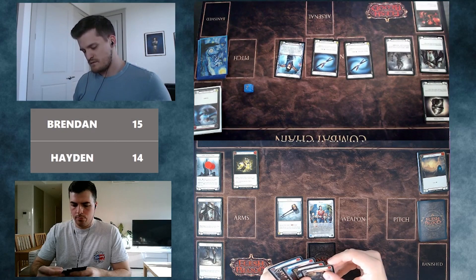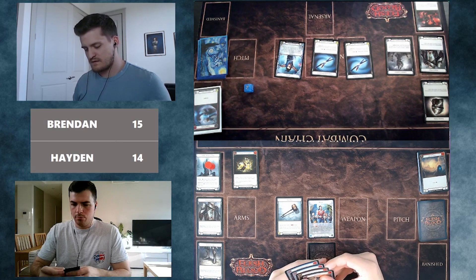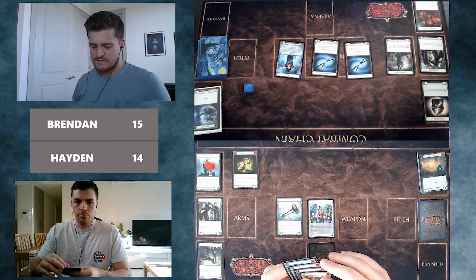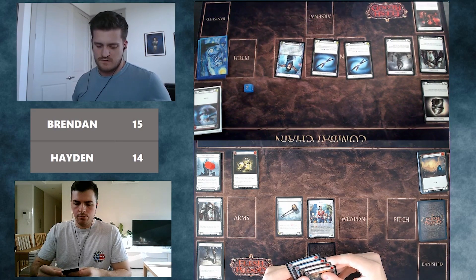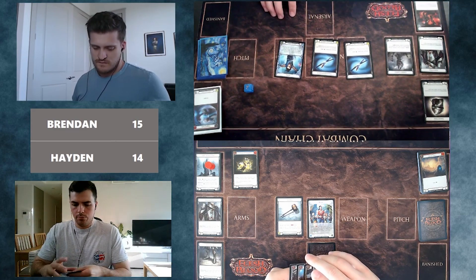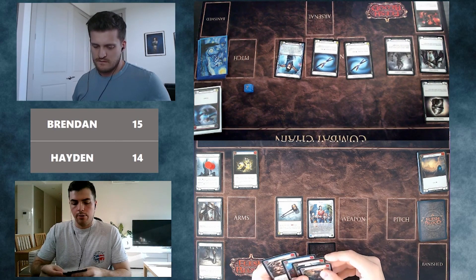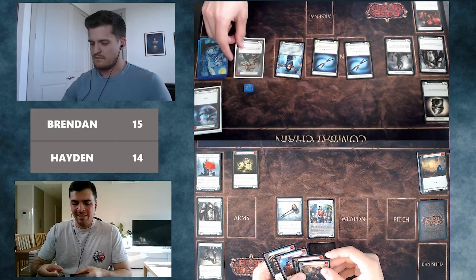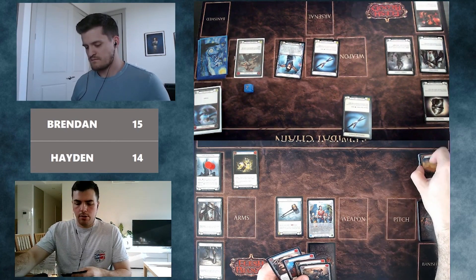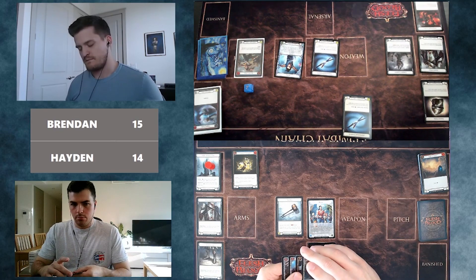Brendan is at 15, so his Scar for Scar doesn't need to go again even though it's blue. His turn consideration: two blues and two reds. Ideally he'd get a red to the bottom to set up with a Pummel late game, but he's blocked with quite a few reds so far — needs to think about that. He comes in with Kadachi for one. Hayden is happy to take it, going down to 13, then Brendan comes in for two on the second Kodachi.